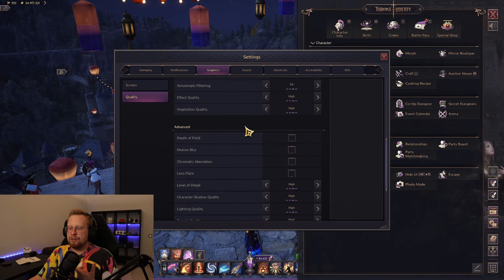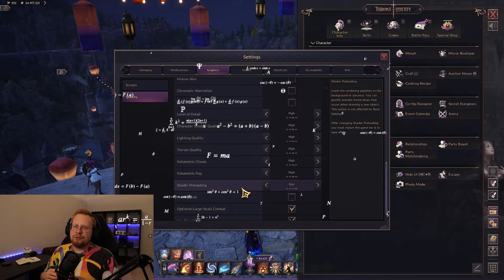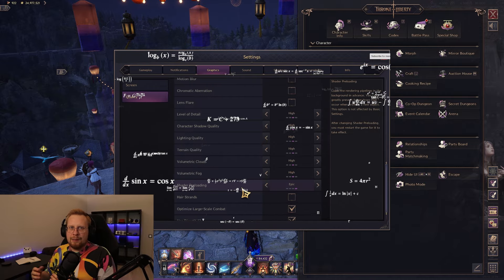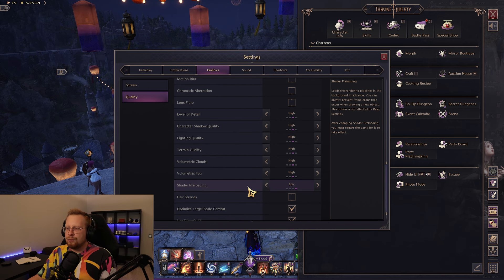Another important setting is shader preloading — I keep it on Epic. My understanding is that the less the game has to load and render in real time, and the more it can preload in advance, the better your performance will be. On Epic, shader preloading tries to preload as many shaders as possible before you actually encounter those textures, so when you do encounter them they're already loaded and displaying in the best quality without loading on the spot. Keep shader preloading on max.